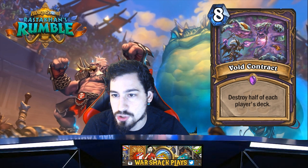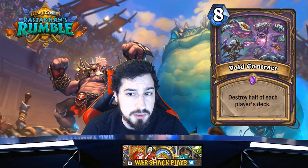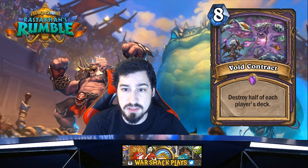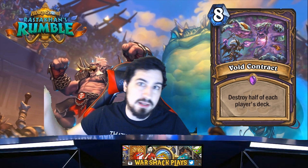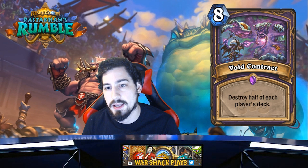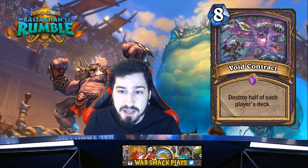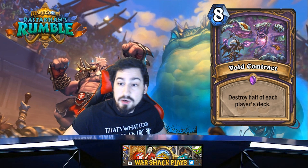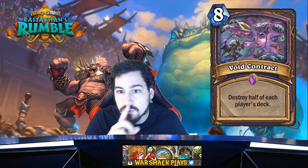Void Contract — eight mana. The effect: destroy half of each player's deck. Why would you use this? If it was destroy half of your opponent's deck — great. If it was destroy a third of your opponent's deck — great. But destroy half of each player's deck? That's your deck too. Sure, you're playing against a combo deck and you want to get rid of combo pieces, but is this where we're at — playing an eight mana destroy half of each other's decks to play around combos?